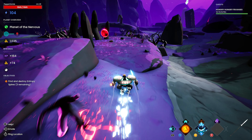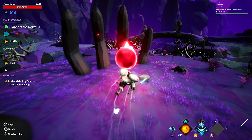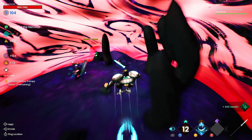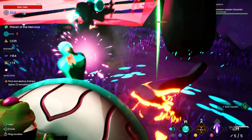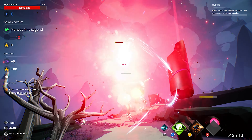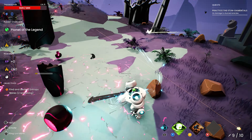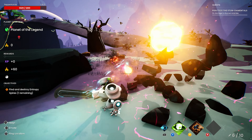By default, you will play in third person and will have control of the robot. When aiming down the sights, you will control the frog. You have the option to split controls of the robot and frog between two players, meaning one player can control the robot and the other player can control the frog while still being stuck together.